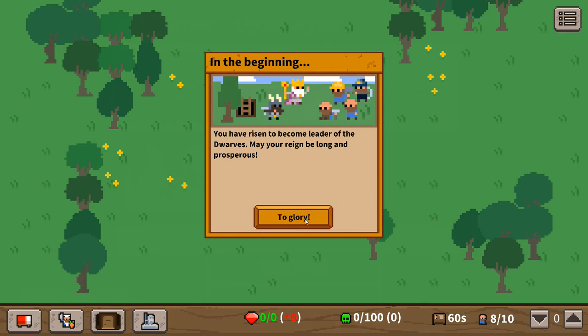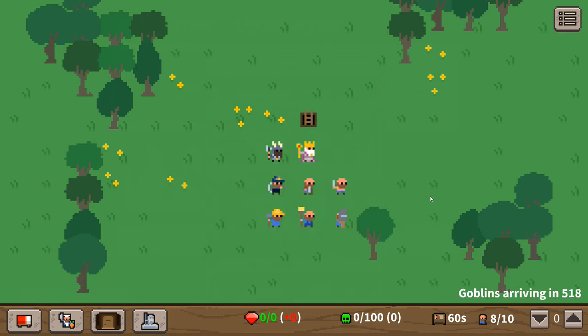Dwarven Forest — okay, very first thing: you have risen to become the leader of the Dwarves. We're going to pause the game right off the bat to get our bearings. We have a queen, a warrior, a miner, a blacksmith, a stonecutter, smelter, janitor, and a builder. We need to protect the queen — if we lose her we die, and if we lose our warrior pretty much everybody dies after that. This is the ground level or top level, and it's big enough for what we need.